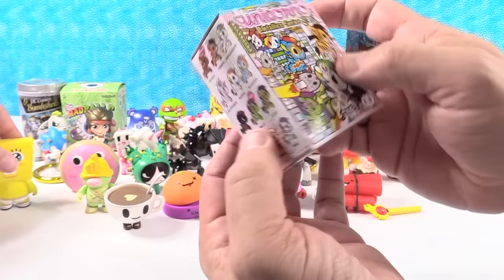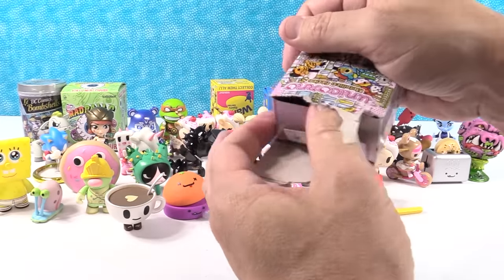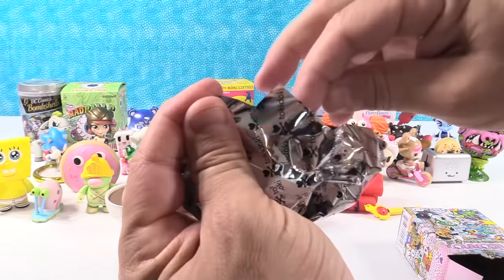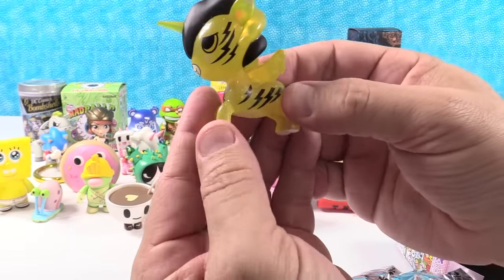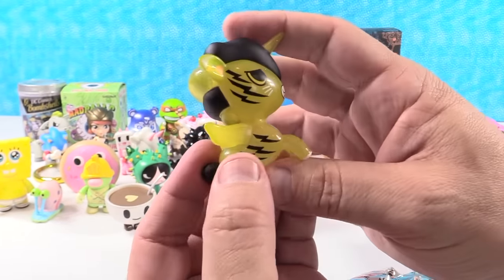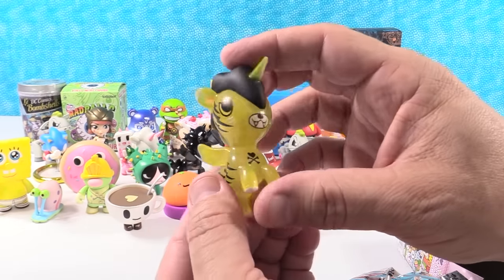Unicorno Metallico Series 3 — I think this might be the last Tokidoki box. We have Rocky. There's our Rocky, looking very cool and lemonade-y. You can see through him — he looks like lemonade.